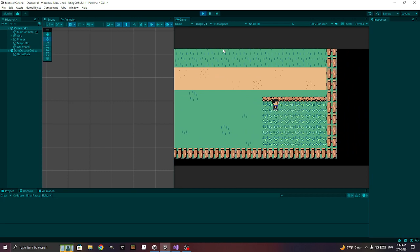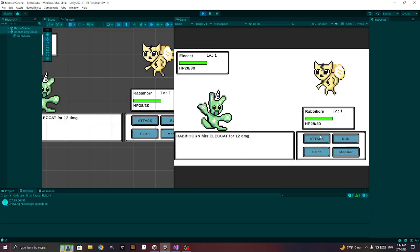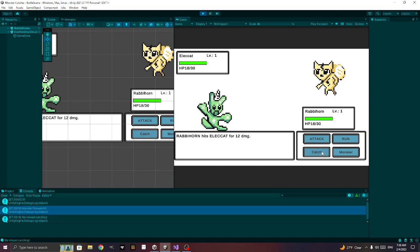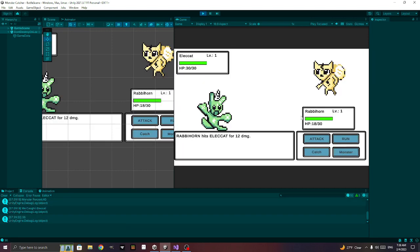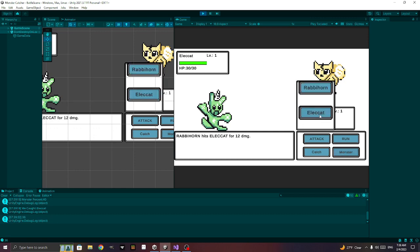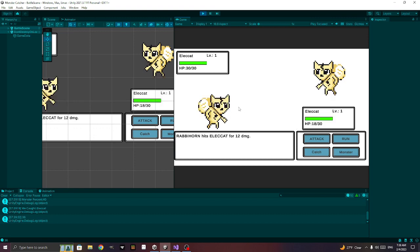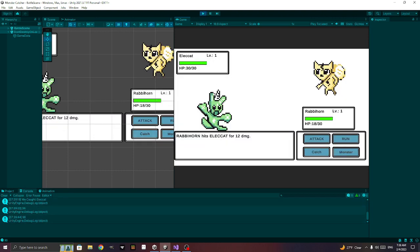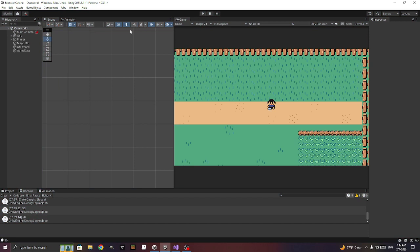Let's test — attack, try to catch, got it! Let's go change monsters, elect cat — oh yeah, we did it! That wasn't too painful. Let's try running — when you change monsters it sets back to the first one, but in our game you don't lose your turn when changing monsters.